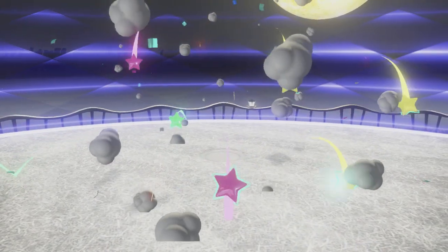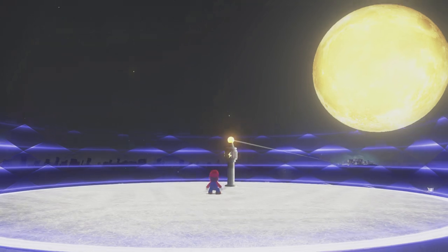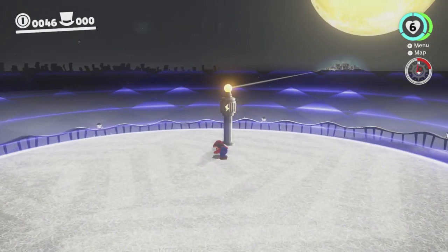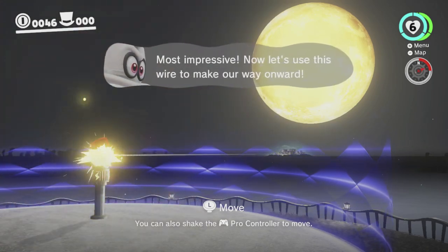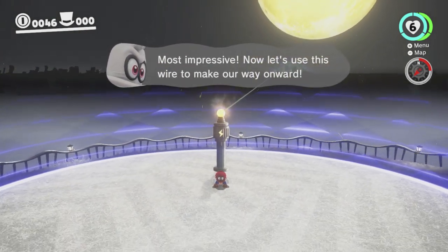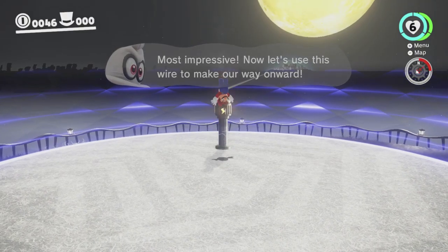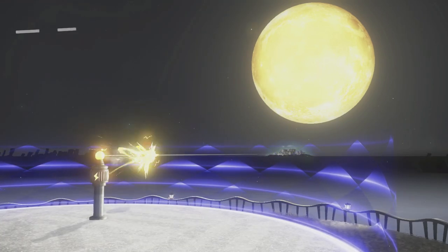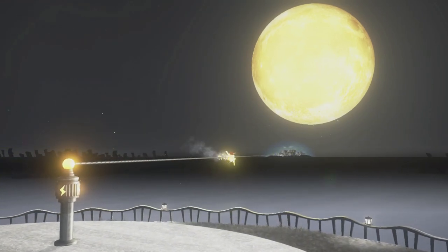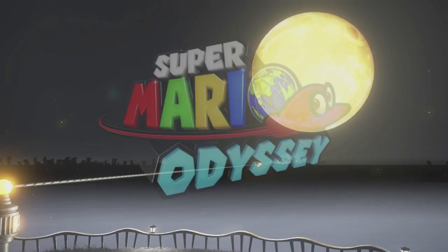Alright, and that unlocks the portal to the next level, which I think we're going to go through. Let's continue. Yes, let's use this wire to make our way onward. Oh, we can actually save at this point, that's interesting. Well then, let's begin the game. I am still holding ZR, by the way - it's got the rubber band on, in case you were curious.